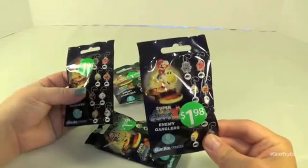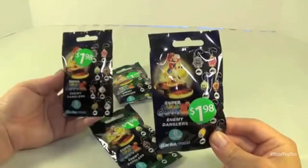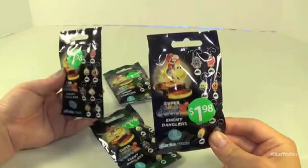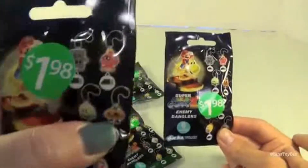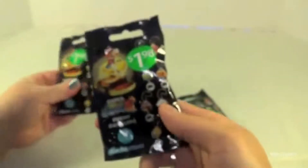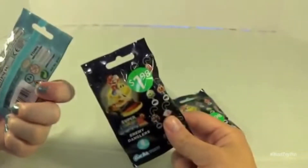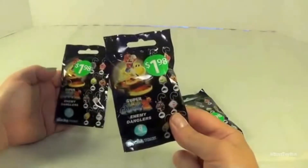I think these have been out for a while. They had replenished the big bin of blind bags at our Walmart, and these were marked down to $1.98. They were probably like $4 to begin with. I want the pumpkin one. Let's not get ahead of ourselves. They're kind of all covered up, but there are eight different ones to collect. We'll see if there's an insert in here so you can get a better look at them. And there are eight to collect from Tomy Gotcha.